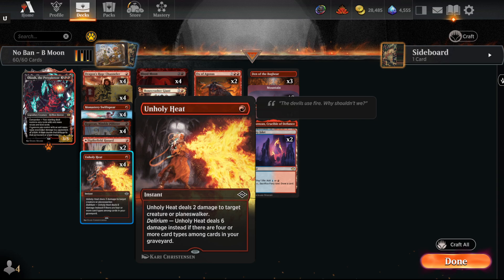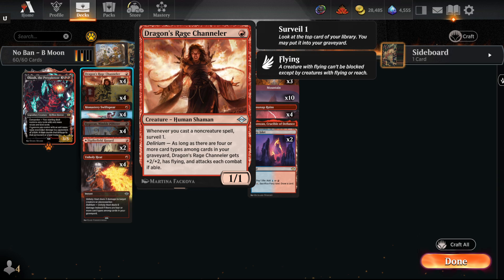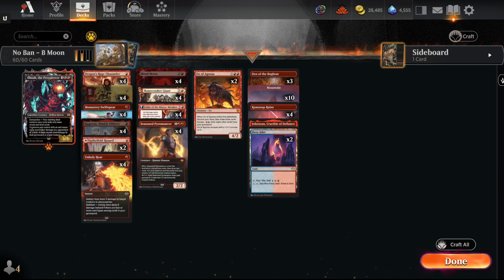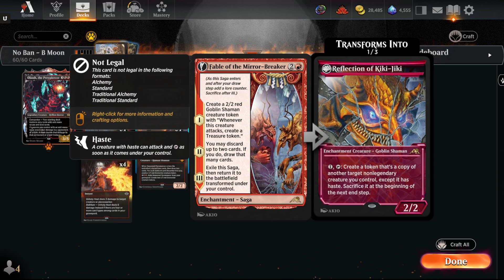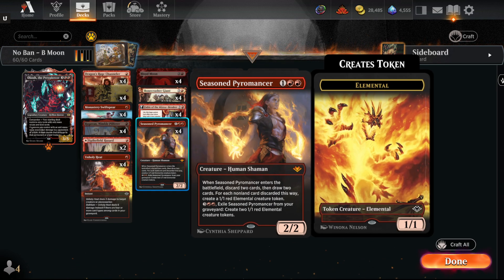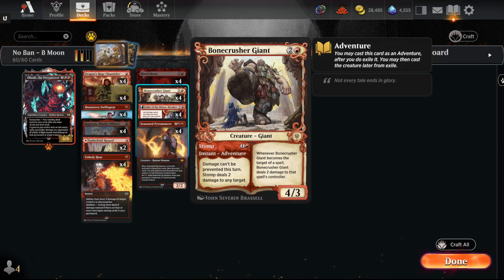Unholy Heat deals two damage normally, but if we have Delirium it deals six — that plays really nicely with Dragon Rage. We have lands, creatures, enchantments, instants all mixed in. Seasoned Pyromancer refills our hand, and combining that with Fable of the Mirror-Breaker lets you activate Fable on Pyromancer to draw two cards each time. Bonecrusher Giant gets around the Asbans requirement, giving us access to Stomp.